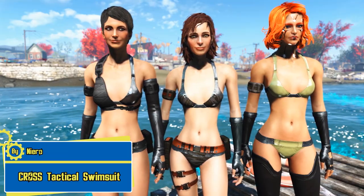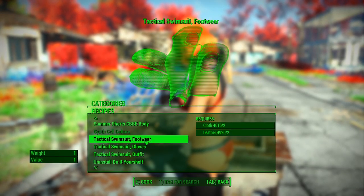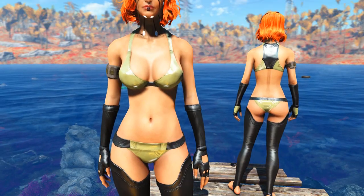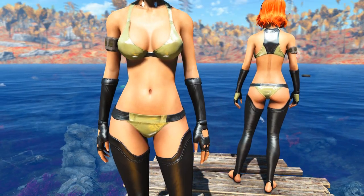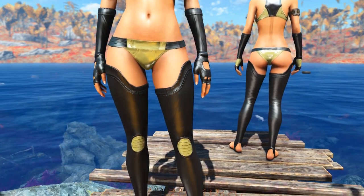The Cross Tactical Swimsuit by Nero is a bikini that is highly customizable and beautiful. The Tactical Swimsuit can be crafted at the chemistry station or at the Cross Cybernetic Station. This is the basic version of the swimsuit and according to the mod author the concept is from Metal Gear Solid 5, more specifically the character Quiet.